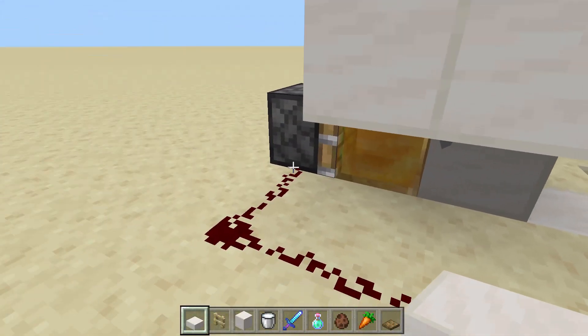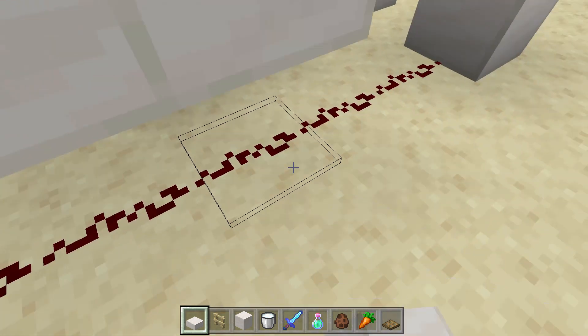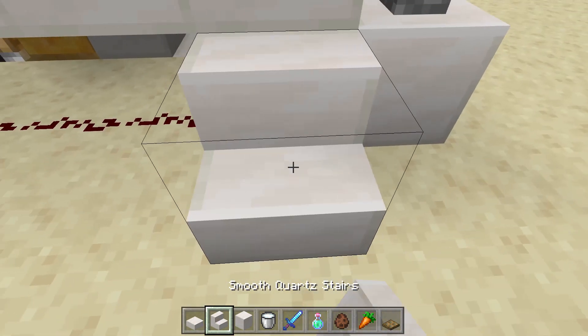This is a quick example of how you can hide the redstone and make the design a little bit prettier using slabs and stairs.